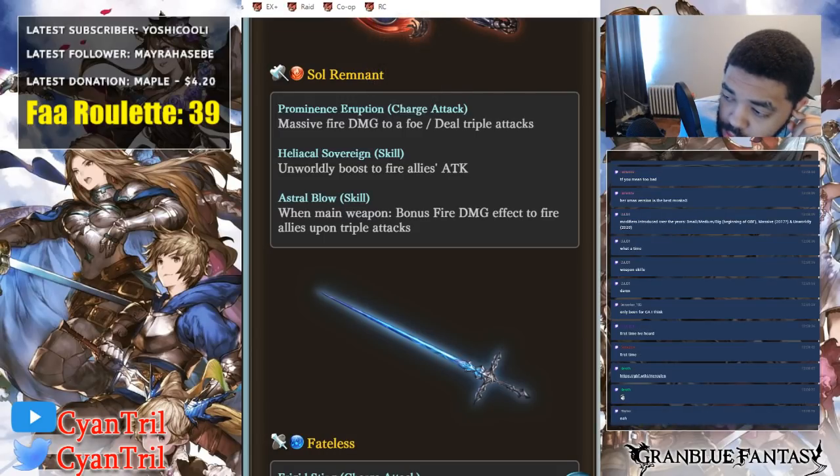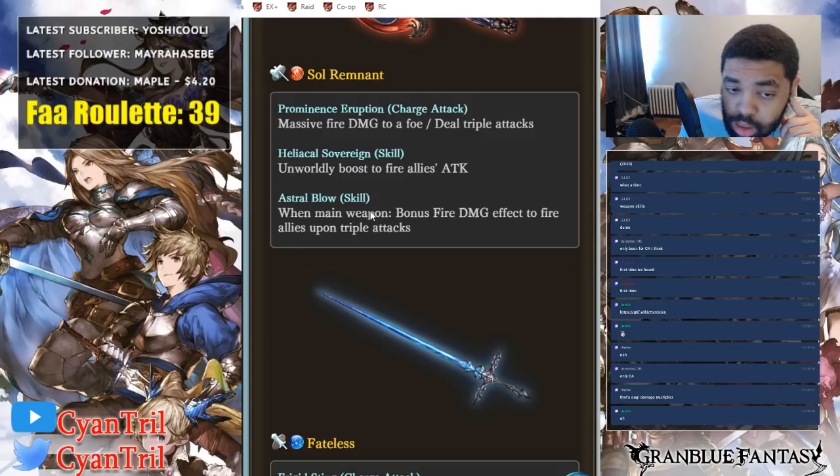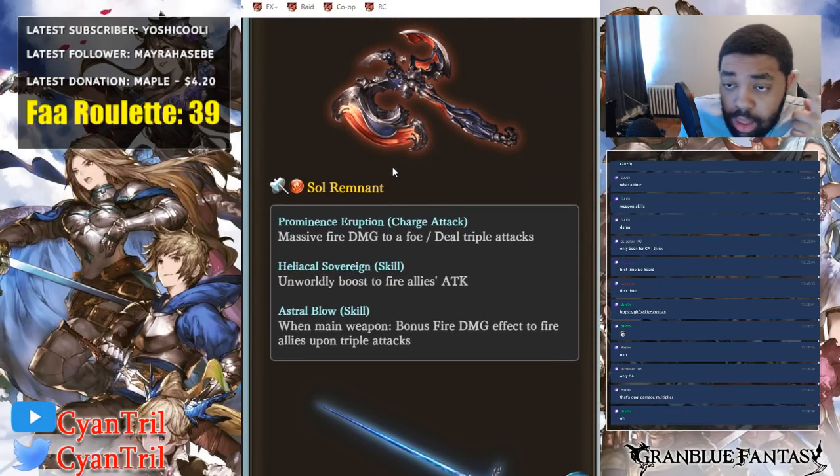I don't see unworldly — the OGI multipliers have unworldly damage, but that doesn't mean the attack skill is an unworldly boost. OGI multipliers are a little bit different. Also the main skill is: when main weapon, bonus fire damage effect to fire allies upon triple attacks — which is the same skill as the proving grounds weapons for dark. So on your third hit you will get bonus fire damage. You have to have some type of TA. Luckily fire has plenty of guaranteed TA units: Zeta, Escher, Shiva, Alan — they've got plenty of ways to get guaranteed TAs.